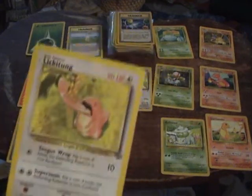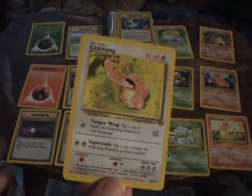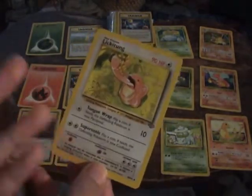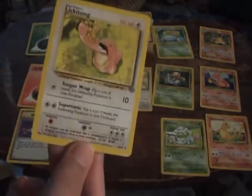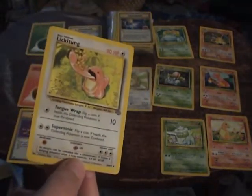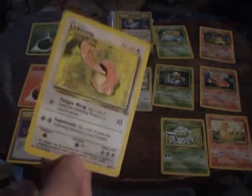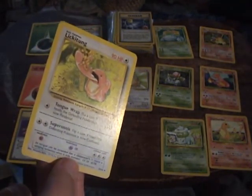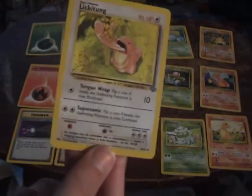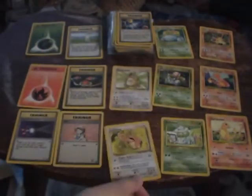We've got a couple of stalling Pokémon, like Lickitung. He's very good for stalling because he can paralyze and confuse, which are the best status ailments to use against someone. The best to be afflicted on you are Sleep and Poison. Lickitung is very good for stalling; he also has 90 HP, which is a pretty high number back then.